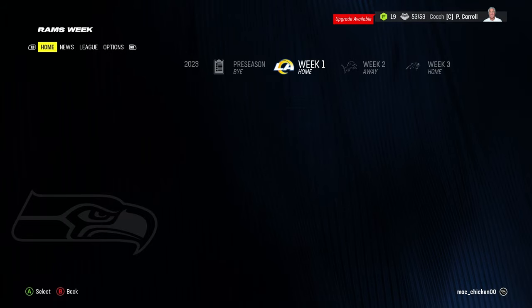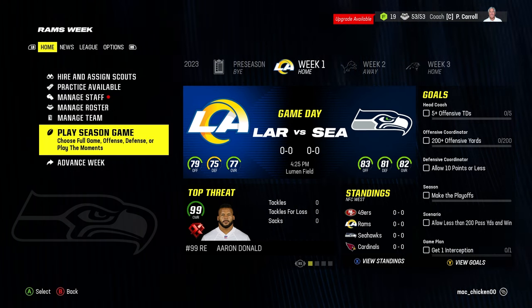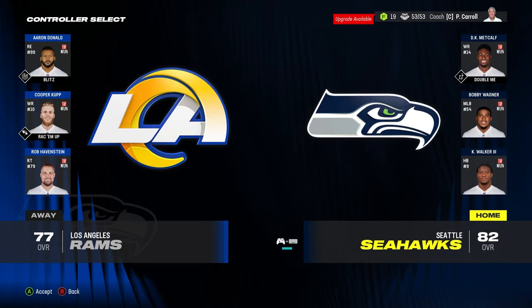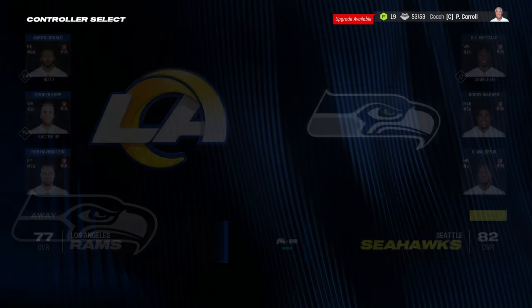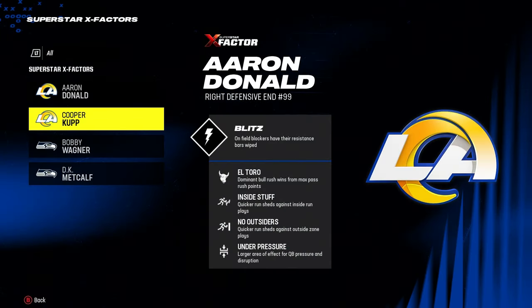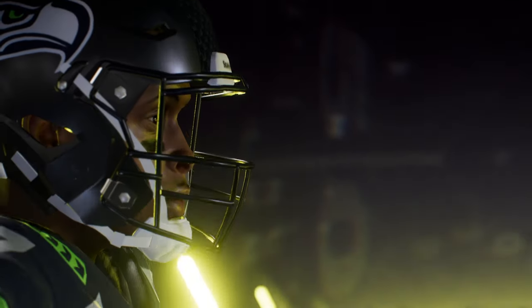I was recording Madden 24 at the beginning of the season and I kept bottlenecking, so we ended up switching some parts from PC. We're starting off on a fresh slate. Without further ado, we're going to get started. Looking over our X factors — Aaron Donald, obvious X factor; Cooper Kupp, obvious X factor; and DK Metcalf. I switched Bobby Wagner over to an X factor — I honestly think he is elite, even for his age. It's week one of the NFL where division rivals clash in the NFC West — the Rams and the Hawks coming up next.